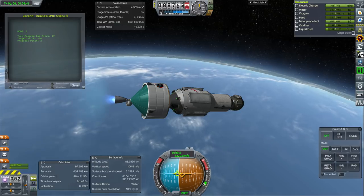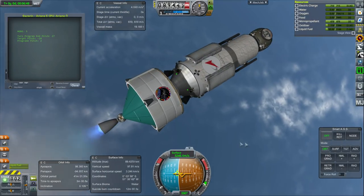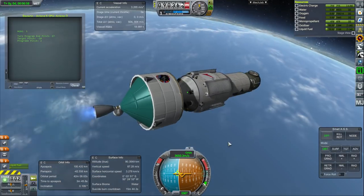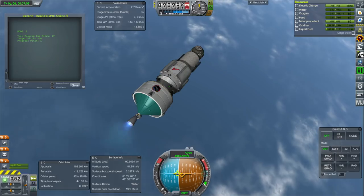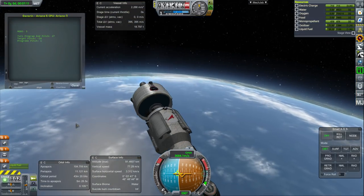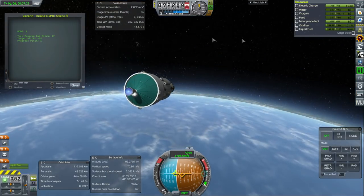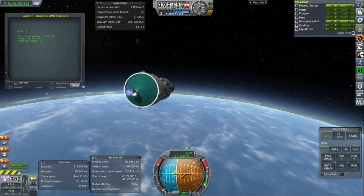The usual mods include KAS, KIS, and Nebula Decals — we've got a Roscosmos decal and a European Space Agency decal there. I need to tweak them to the body properly, but it gives everything a bit more character. We also have Real Plume, PlanetShine, Stock Visual Enhancements using Environmental Visual Enhancements for clouds, Texture Replacer with Teflon Mics skybox, Smokescreen for Real Plume, and Tweakscale.